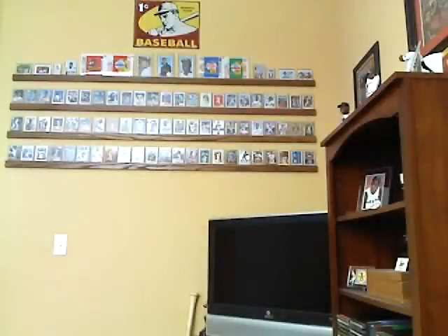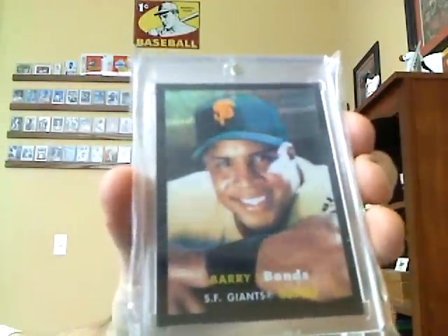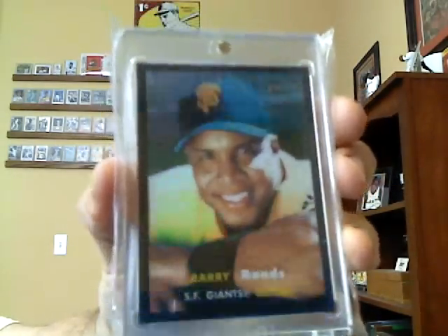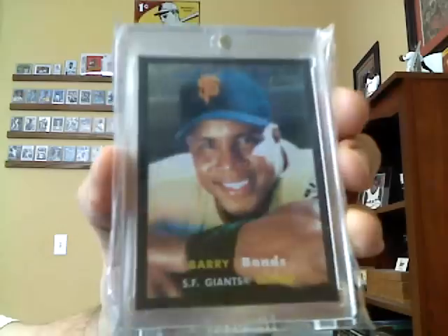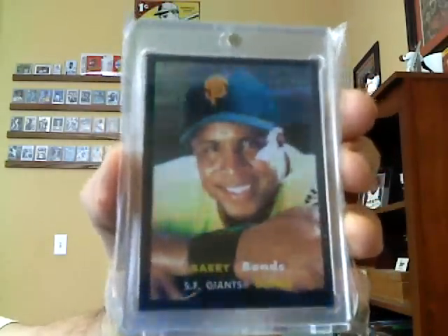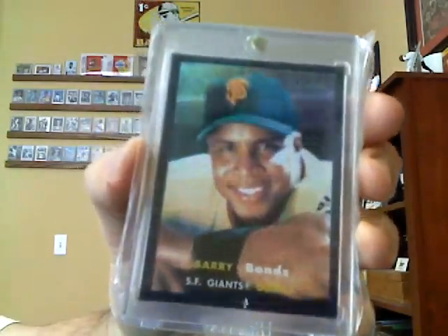Card number 10 is the Bowman Chrome Heritage Black Border Refractor Barry Bonds. This is 2006, I believe. Again, ask any refractor collector or Bonds collector — this card is practically impossible to find. These cards tend to sell really high.